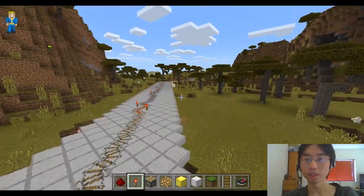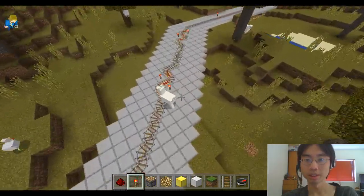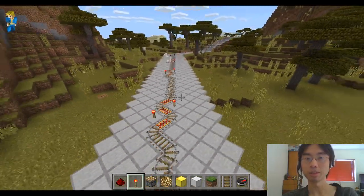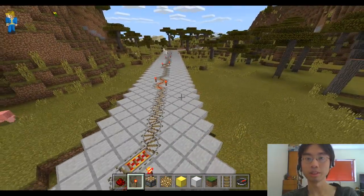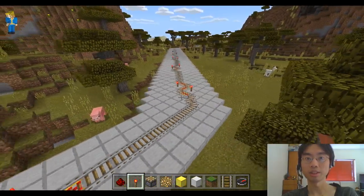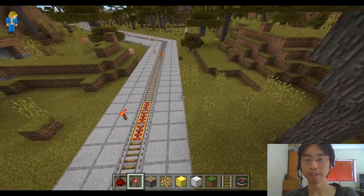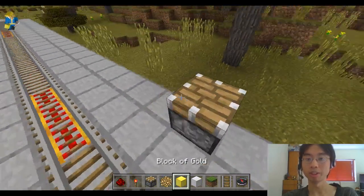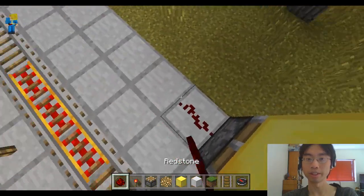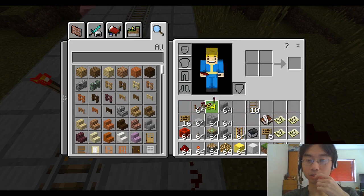So the llama is kind of there, right? It's kind of there. Let me step back until he disappears. There. Let me step back a little bit more. And let's say I put a piston there. Put a block there. We also need a redstone repeater.